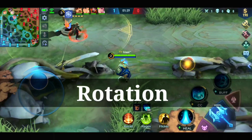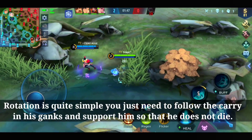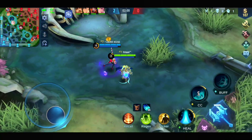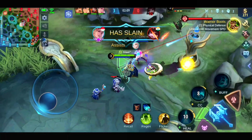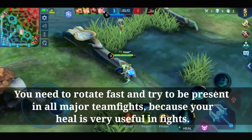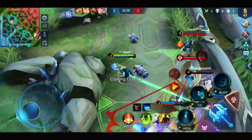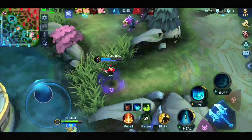Rotations: Rotation is quite simple. You just need to follow the carry, join his ganks, and support him so that he does not die. You can either go mid or bot — that depends on your team's draft. You need to rotate fast and try to be present in all major team fights because your heal is very useful in fights, along with the slowing effect from your second skill.